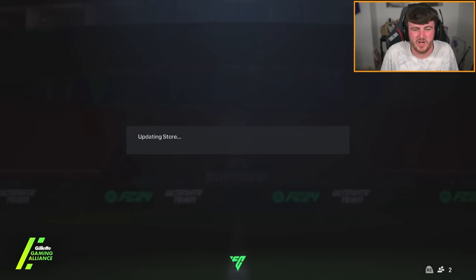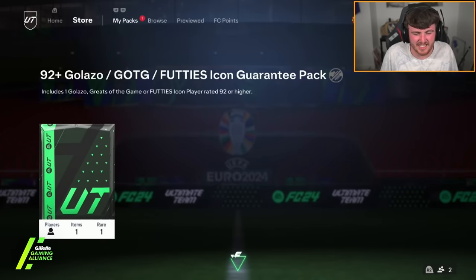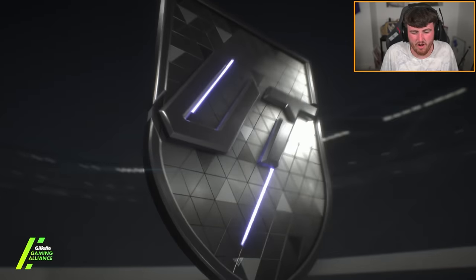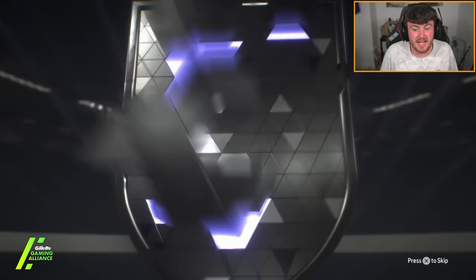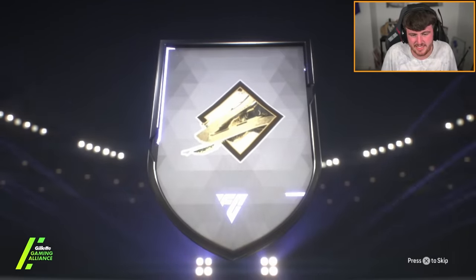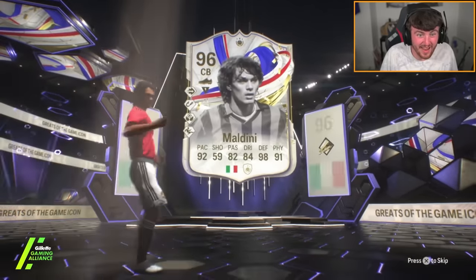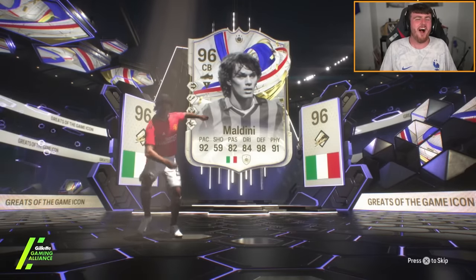When you get French, you want to see Zidane or Henri — you don't want to see Trezeguet or Desailles or Petit. Next one is going to be Italian centre-back. Please be Maldini. Please. Oh, it actually is Maldini! Let's go! Come on EA, finally — finally we get a good card. It actually is Maldini!